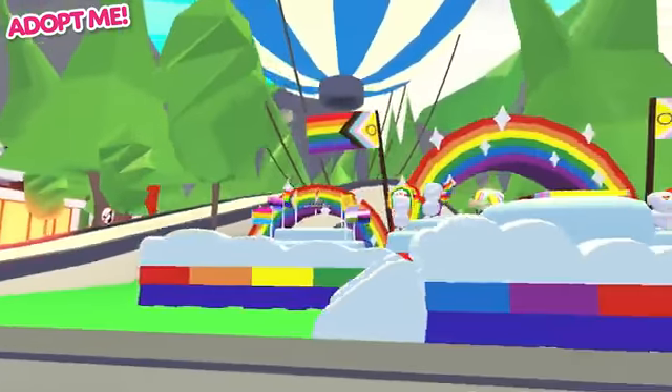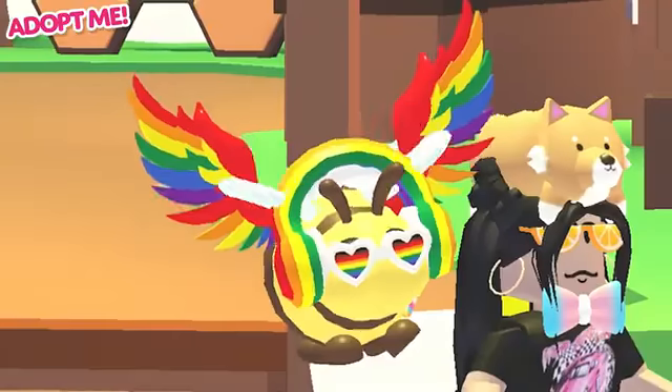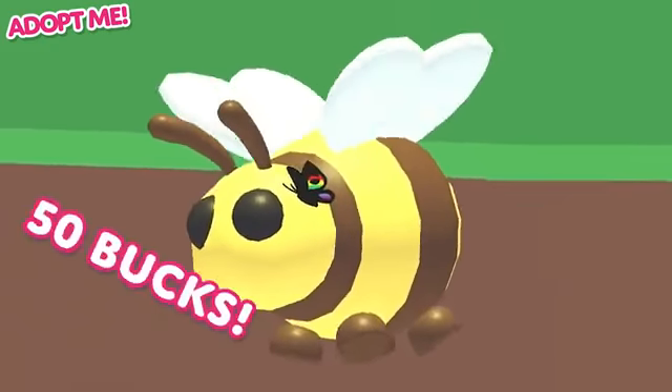All the new Pride pet accessories can be found on our Pride staff. You can get the Pride glasses, the Pride wings, and the Pride Uplift butterfly pin and more for just $50 each.